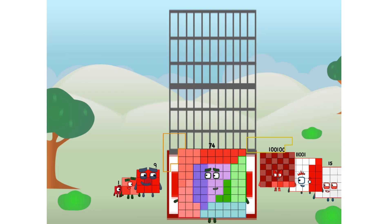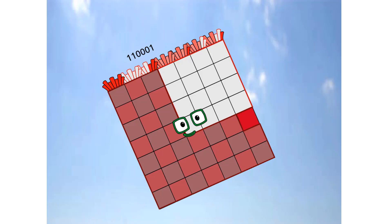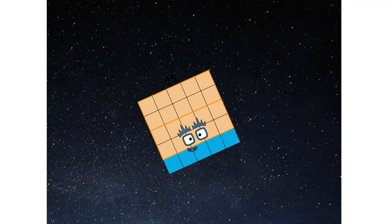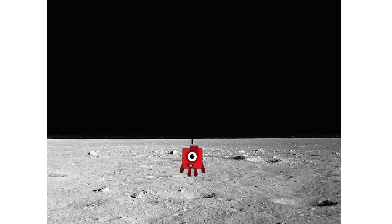You think that's impressive? Hold on to your blocks — you're going to love this. Prepare for launch. We have liftoff! Primary launch stage completed. Engaging secondary stage. We've reached space. Second stage complete. Entering lunar orbit. Launching lunar lander. The square has landed!